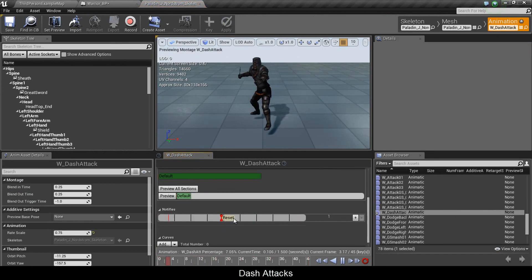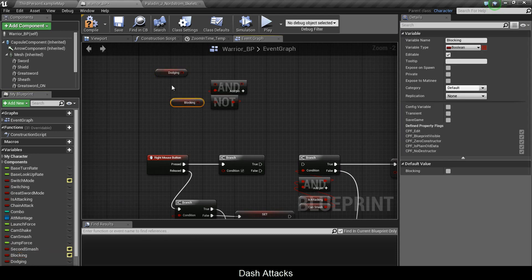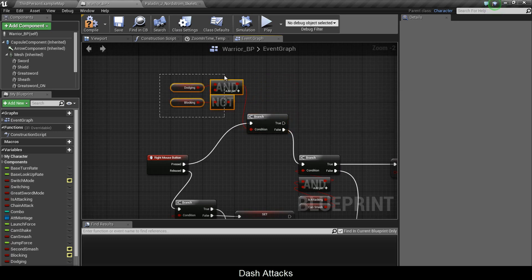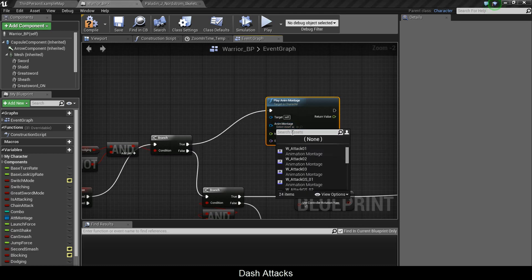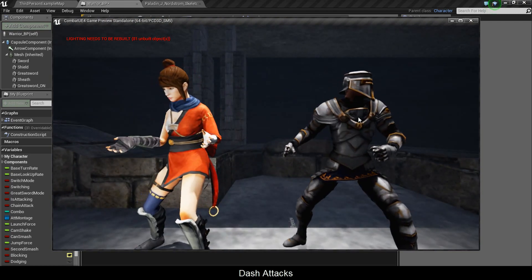Set the group to body and put a reset at the end. Then in warrior blueprint, make a branch with an AND node and a NOT — connect the NOT to the second AND, get 'dodging' and 'blocking', put false in both those, connect true to the condition, and connect the condition to the AND. Up top, play anim montage with 'dash attack' so when we right-click we trigger the dash attack.